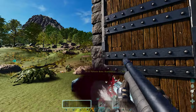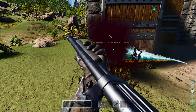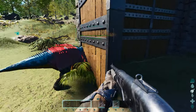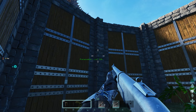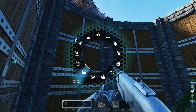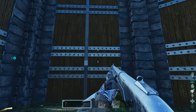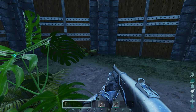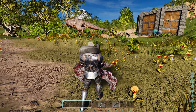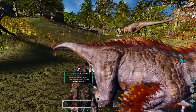Taming a Carchar is different than most other dinos in the game. Instead of paralyzing it and shoving food in it, a player must build up trust by feeding the Carchar carcasses. Once it trusts the player, a player can then ride the Carchar around and eat the dinos in the area until hitting 100% tame. It's that simple, right?